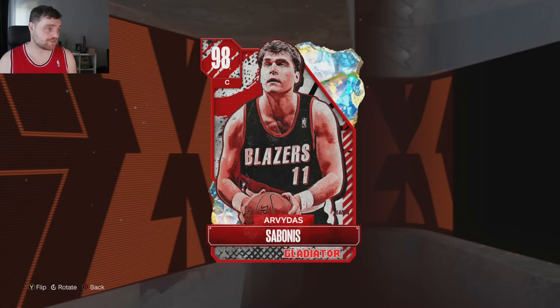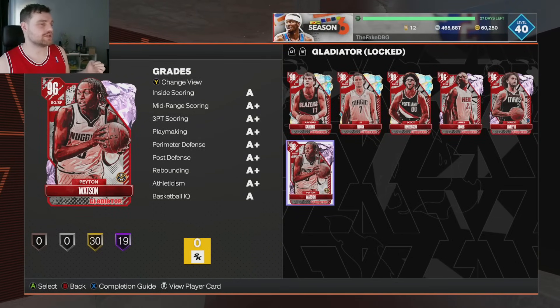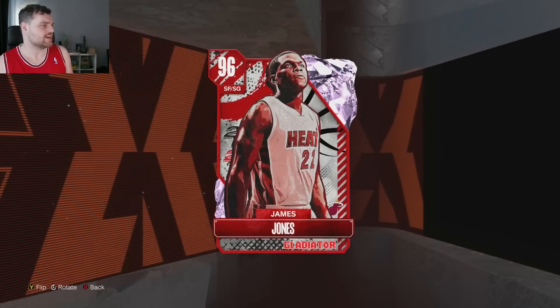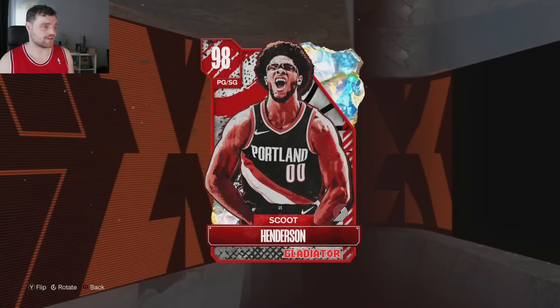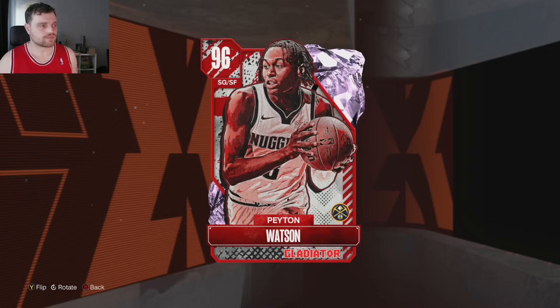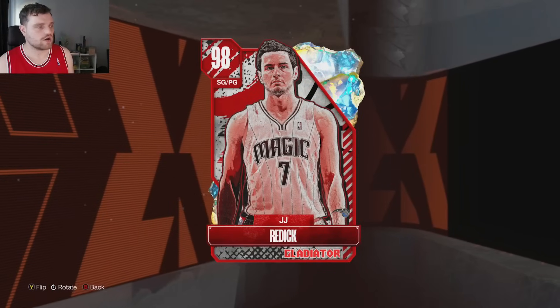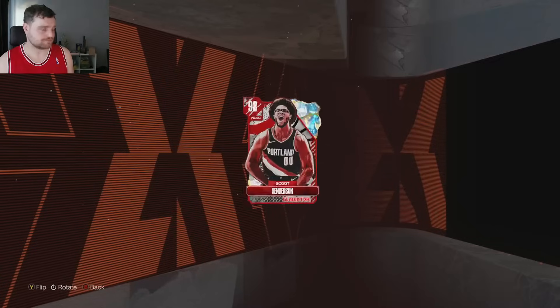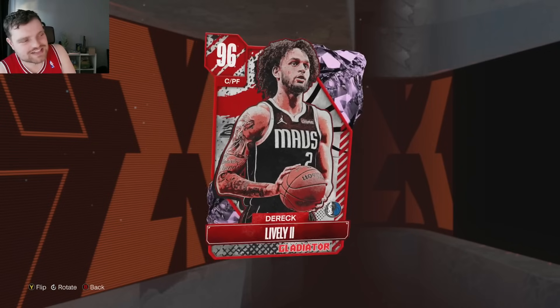I can guarantee Sabonis is going to be better than any card next week for 100k MT. If you get Peyton Watson, I would probably go and get the deluxe pack and try to grind a little bit — it's a really good card. If you like James Jones, he's not awful if you put a few badges on him. But Scoot Henderson and JJ Reddick are both two of the worst players I've ever used. Peyton Watson I'd rate a 7 out of 10 card, 9 out of 10 for his price. Sabonis I'd rate 9.5 out of 10, 10 out of 10 for his price. Scoot Henderson 1 out of 10, 0 out of 10 for his price. JJ Reddick 2 out of 10, 1 out of 10 for his price.